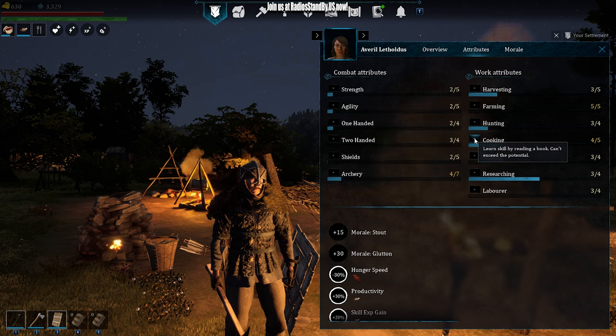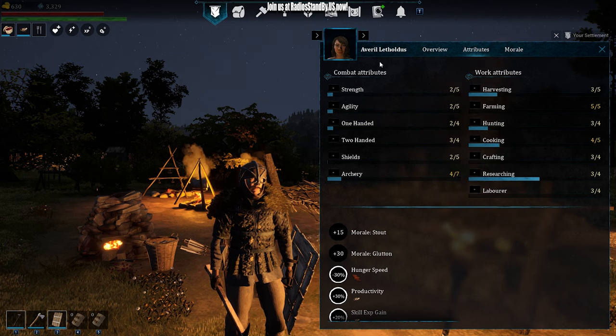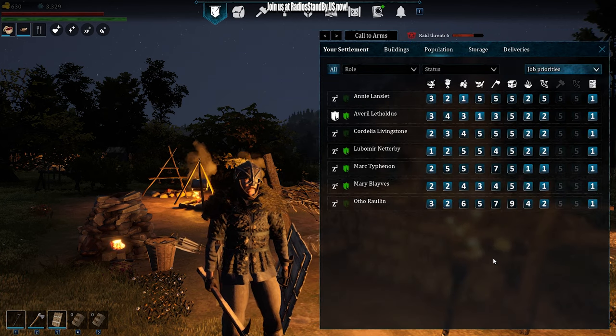There's one with cooking. That's a journeyman skill, I believe. So we'll hit plus one. That's Avril — and look, the cooking book's gone now. We only have two books.